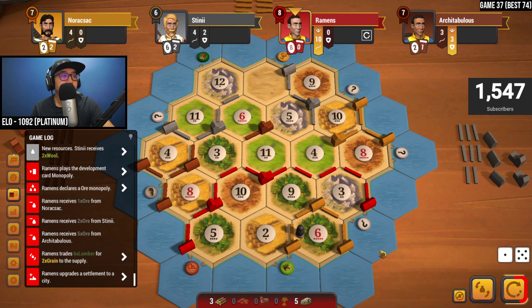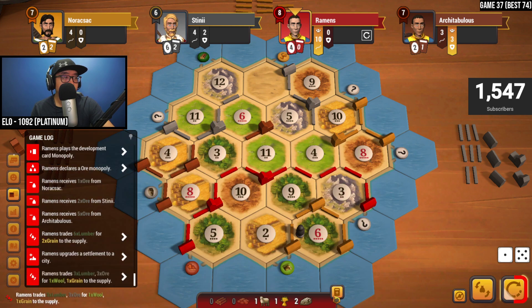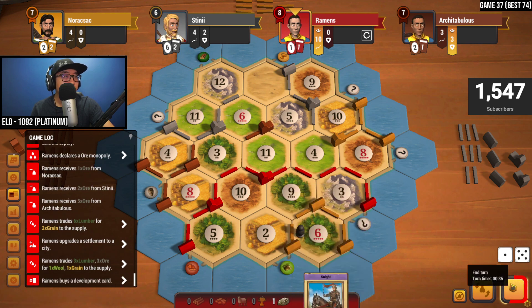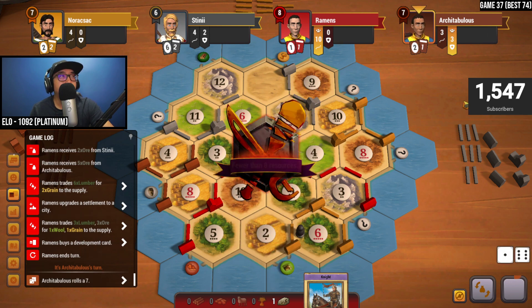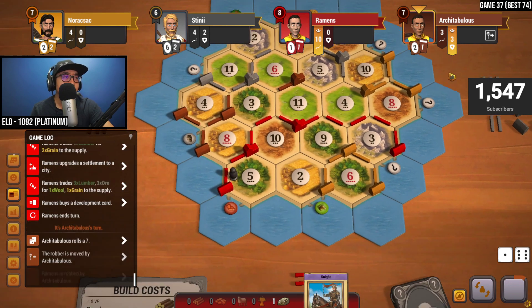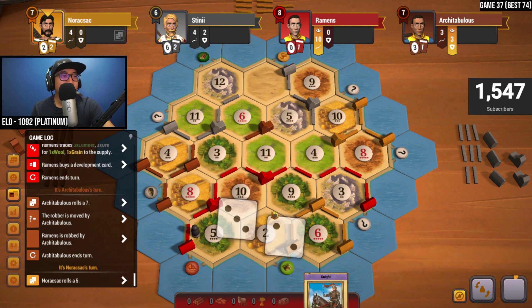We don't have enough for another city but we do have enough for a dev — let's do that. Buy dev — we get a knight. Seven is rolled by brown — they're probably going to target us, the ten makes a lot of sense. Oh, we're hitting a five — stealing our ore, how dare they. Five is rolled again — that's fine.